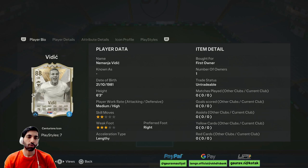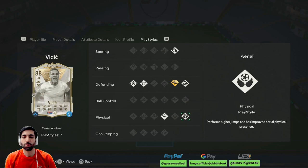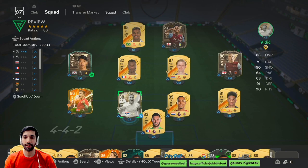He cannot play any other position other than CB. His height is very good for a CB, medium-high work rate, 2-star skill move, 3-star weak foot. He is lengthy and he is lengthy on a shadow as well. Preferred foot is right. Play styles: he has got power header, bruiser, slide tackle plus, block, jockey, acrobatic, and aerial as well — so some decent play styles.